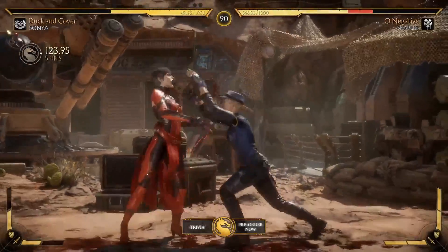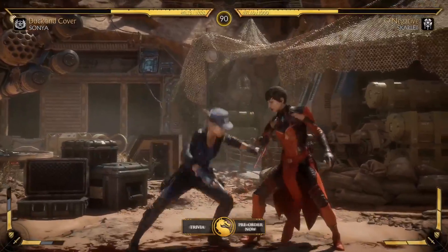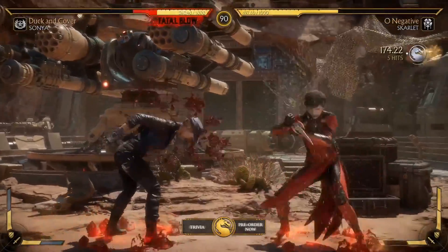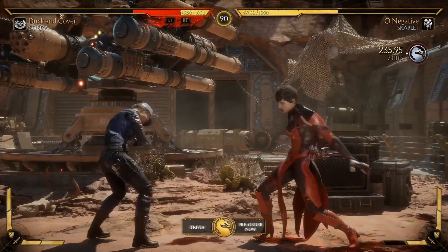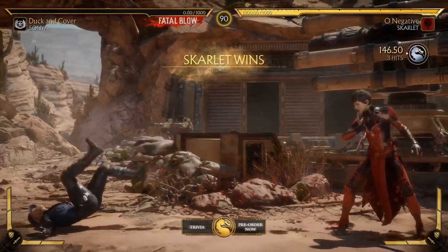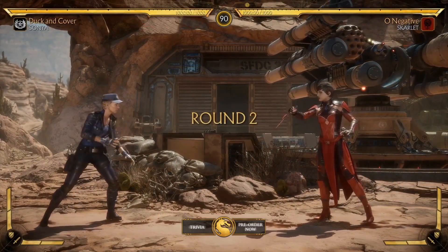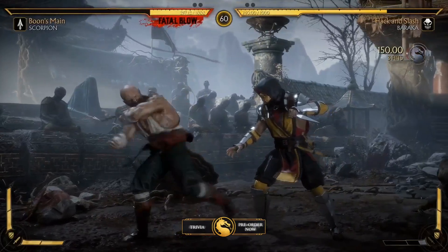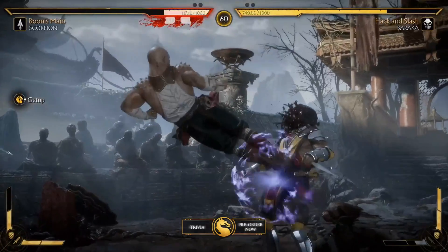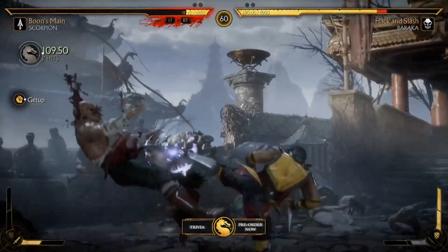Speaking about the EX meters, you've got defensive meters and offensive meters — two defensive meters and two offensive meters. You can spend your offensive meters on attacks, kind of like EX moves, and the defensive meter for defensive moves as well. For example, you can see Scorpion waking up with a back roll — you have to expend one bar to escape the pressure and the knockdown.